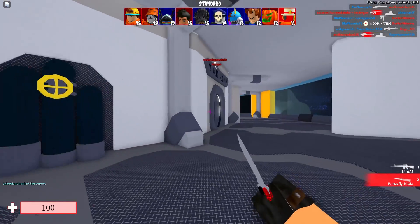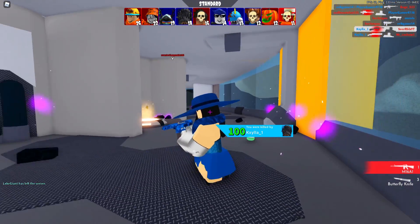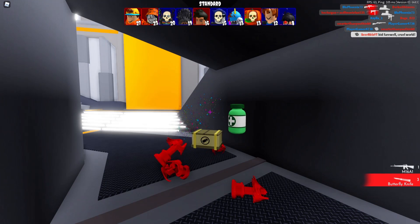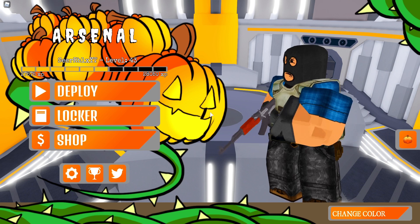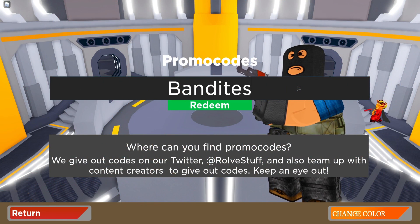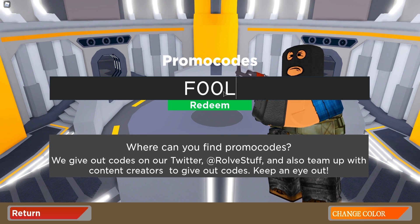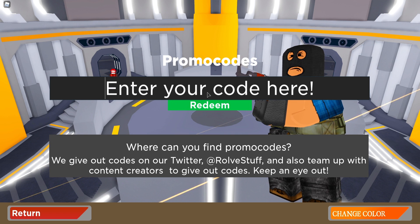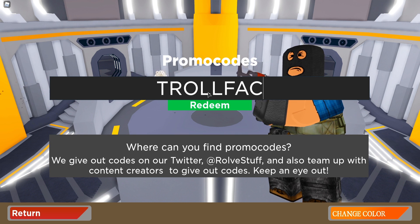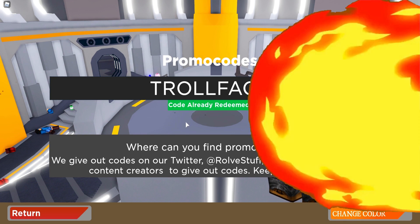What do I think of this new update? They've added a lot of new cool stuff - weapons, maps, skins. 28 new skins is insane, that's out of my mind. Let's show the rest of the codes. Next is 'bandites' - still a working code, redeem that one. After that, code 'foolish' - also working, redeem it. Then we got 'throwphase' - another working code, redeem that one too.